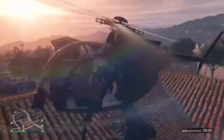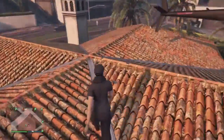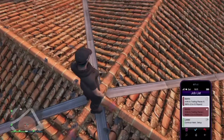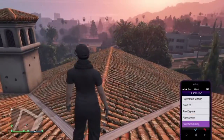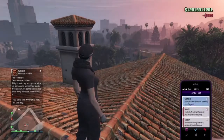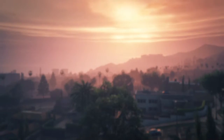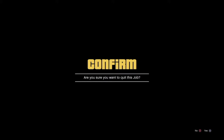Then you want to stand on this specific spot right here. Next you want to get a job that you can actually load into — in this case I ordered a job from Gerald. I waited until the job loaded and then joined it. You want a job where you won't teleport away; you just join it and then quit the job.